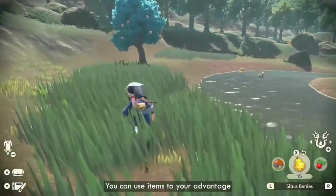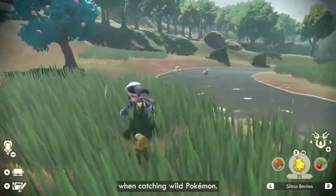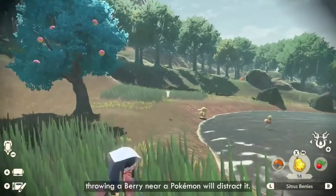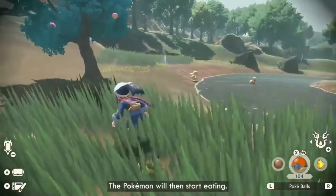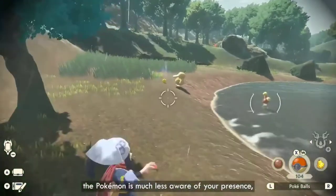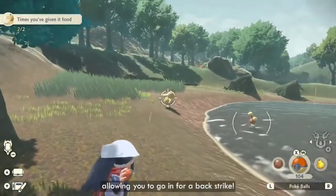You can use items to your advantage when catching wild Pokémon. For example, throwing a berry near a Pokémon will distract it. The Pokémon will then start eating, and while eating, the Pokémon is much less aware of your presence, allowing you to go in for a backstroke.